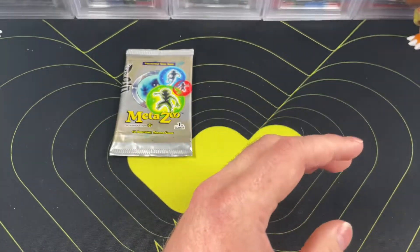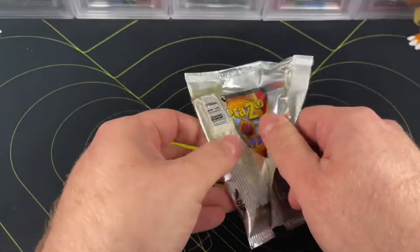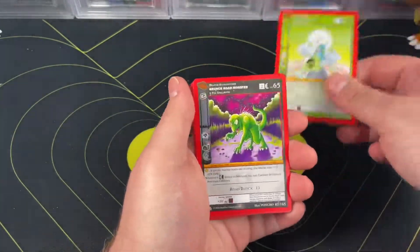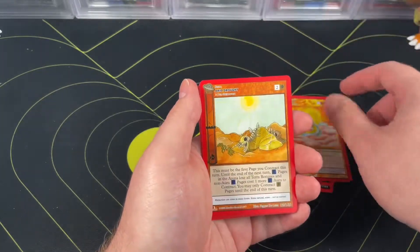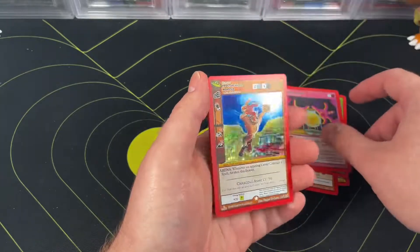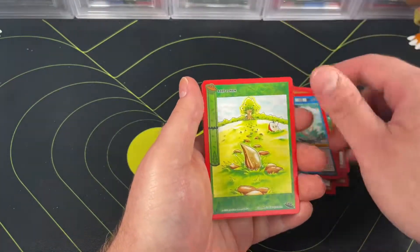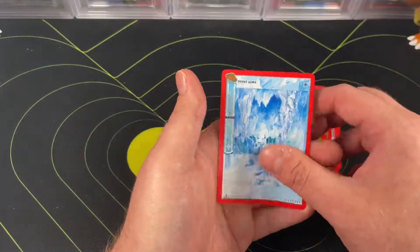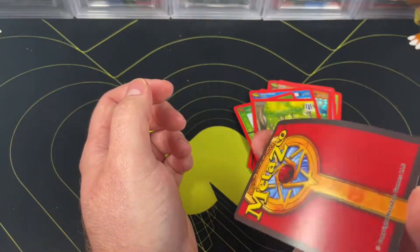Ladies and gentlemen, if you like these types of videos — I know I typically post Pokemon — I like to give the other TCGs a little bit of love. Feel free to subscribe, like the video, and comment if you play MetaZoo or collect the cards like I do, so we can be a big happy family. We have a Valley Monster, an Ogle Sea Token, Forest — such beautiful art — and a Frost Aura. Thank you for watching, and until next time, I'll see y'all in the next MetaZoo.